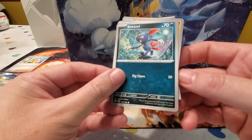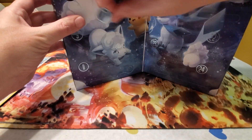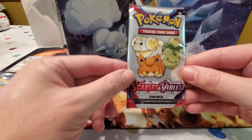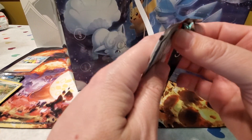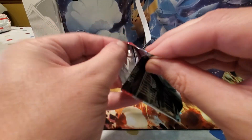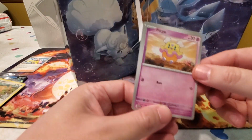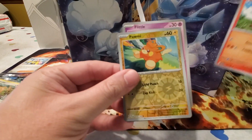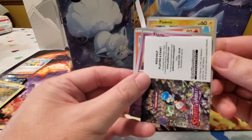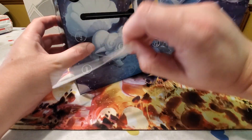Day seven is a regular Scarlet Violet fun pack. I kind of thought these would be holiday-themed as well, but they're just regular fun packs. We got a Flittle, a Fuecoco, and a Reverse Holo Palafin, plus another information sheet — looks like it's about how to play and stuff.